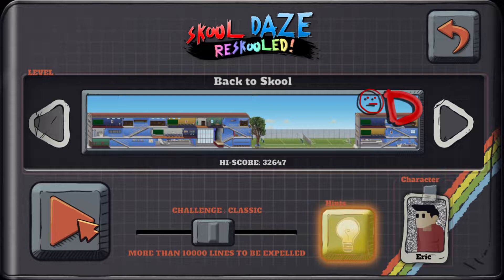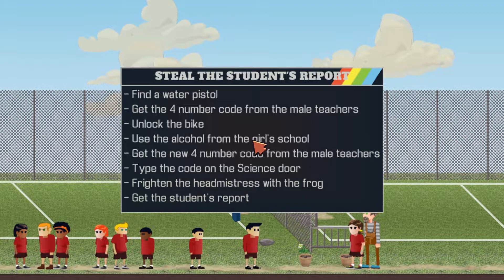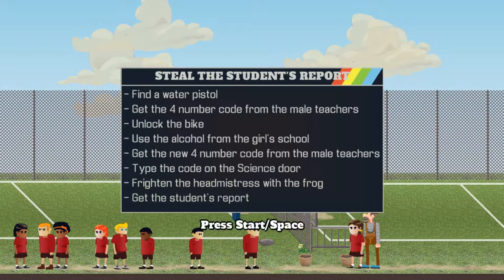Welcome back friends to the awesome School Days Re-Schooled. We previously did School Days, now we're going back to school to see if we can do this one — it's really difficult, apparently. So let's see if we can do it. We need to steal our school report; look at all the instructions, there's a lot to do. The first thing we need to do is find a water pistol.